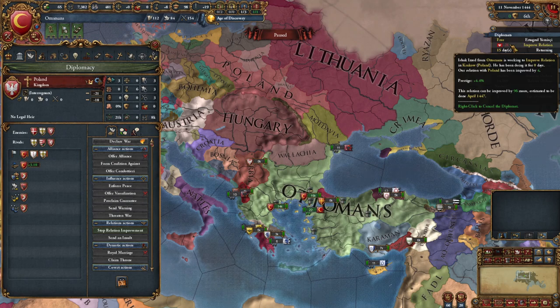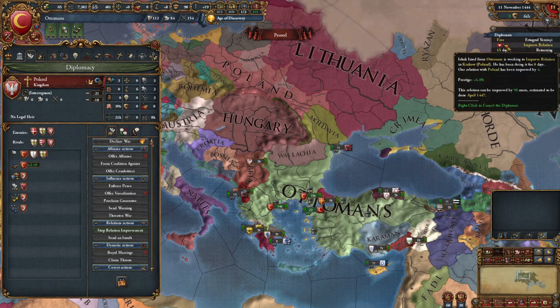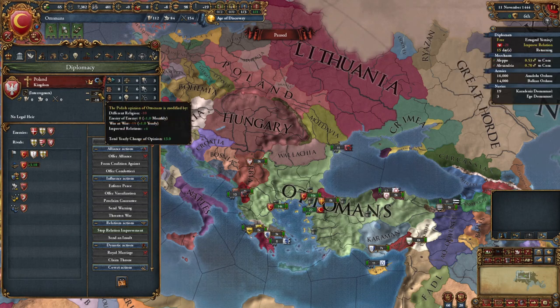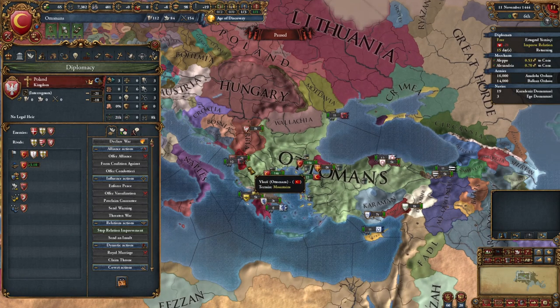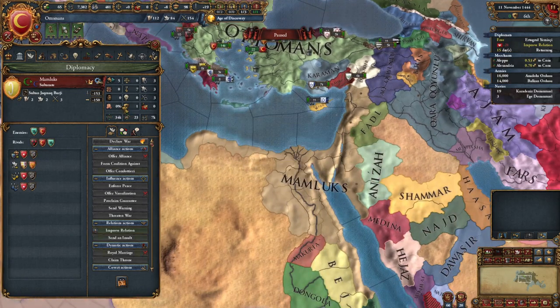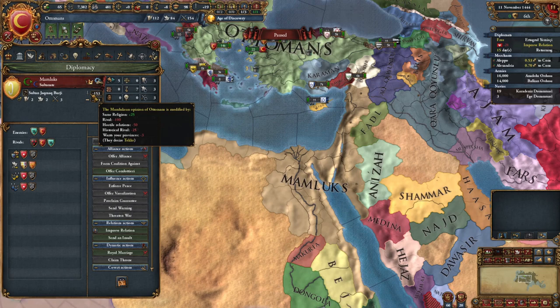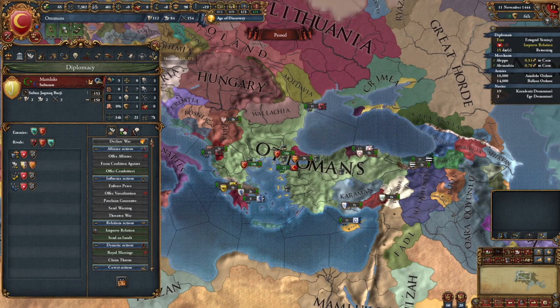We've tied up one of our diplomats to improve relations with Poland. Right now we're at negative 24, but every month it'll improve by four. The longer we leave this diplomat there, up to a maximum of plus 100 added relations, we can slowly boost that number. We can get overall relations up to around 200 if we combine alliance, royal marriage, and improve relations together. But we'll never make the Mamlics like us - even if we improve relations it'll still be distinctly negative, so there's no point trying.